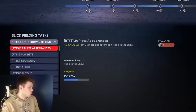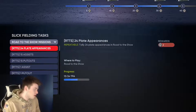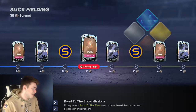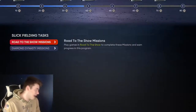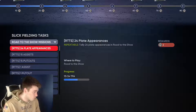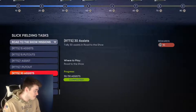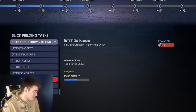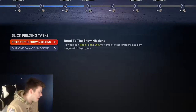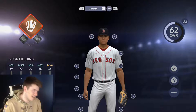You guys can go to Road to the Show missions and you have all of these missions. You can do stuff in Diamond Dynasty as well, but Road to the Show missions is mainly what you're looking for. I'm gonna show you guys my progress right now — you guys already see I have 38 earned and I can go all the way up to 40 to get the equipment pack. So if we go to Road to the Show missions, we have 13 out of 24 total plate appearances, 4 to 15 assists, and put outs already completed.